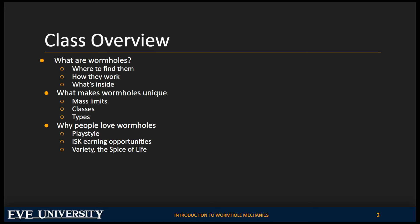So let's talk about wormholes. We're going to cover what wormholes are, how to find them, how they work, what is in wormhole space, what makes wormholes unique — things like mass limits, classes, and types. We'll talk about why people love wormholes, the play styles enabled by wormhole systems, ISK earning opportunities, and the variety that you get from wormhole space.